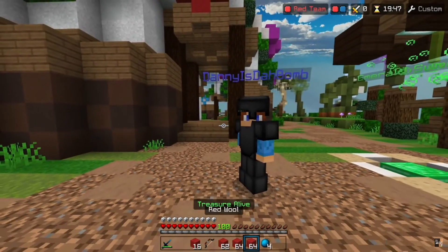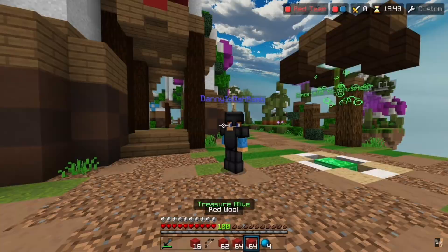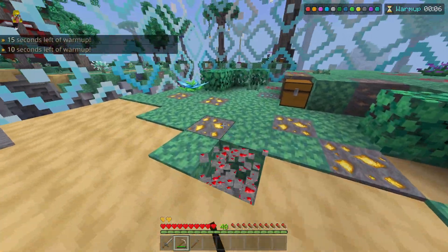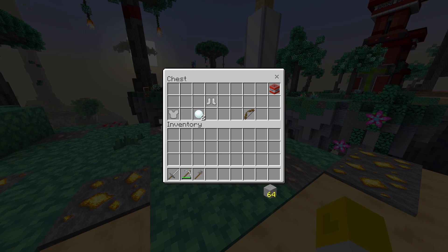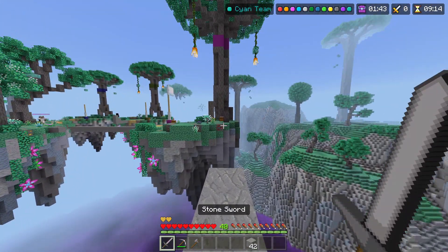I have buttons on the side of my mouse — I have the Model O, which is a Glorious Mouse — and I use those buttons to hotkey to my sword and to my blocks. Having buttons on the side of your mouse makes a huge difference with hotkeying. For example, I have two buttons on the side of my mouse which go to my sword and my seventh slot, and for my seventh slot I use blocks. This makes it very easy to bridge and quickly switch to your sword if you need to.